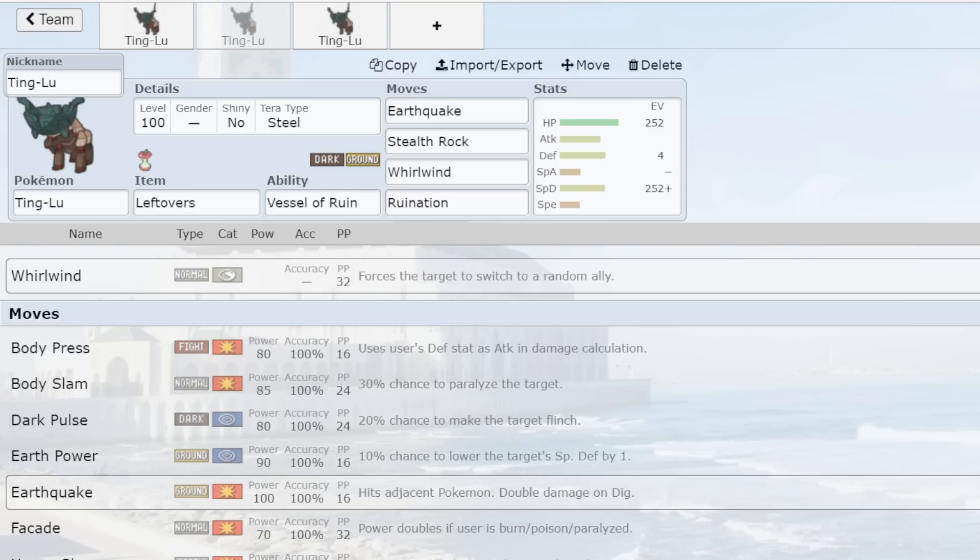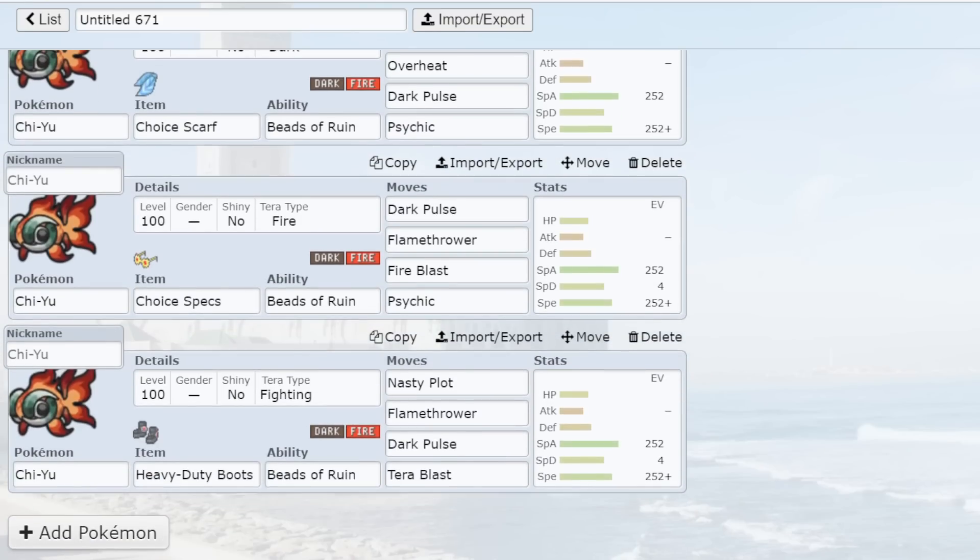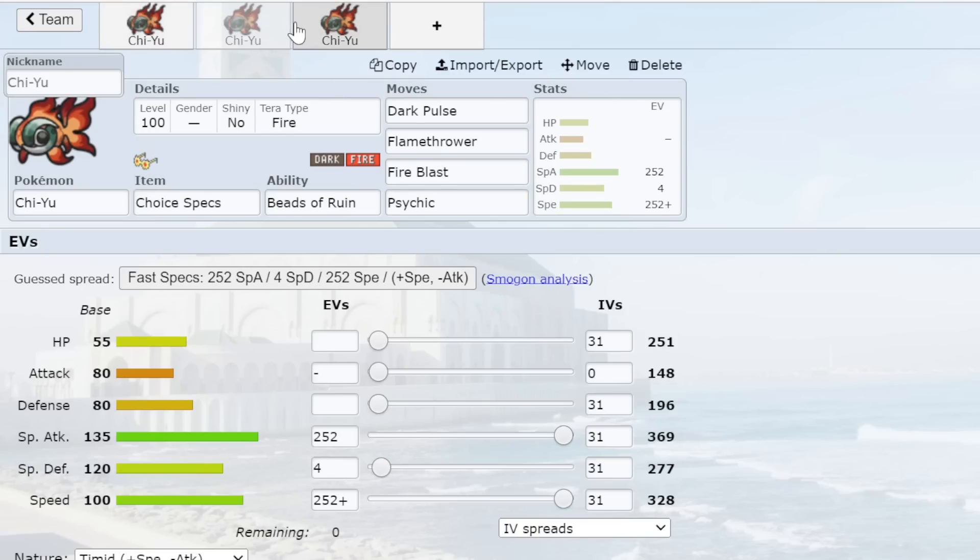Number two is Chi-Yu, which I gave a big shout out to in yesterday's video. For Chi-Yu we have three sets: Scarf, Specs, and Heavy Duty Boots. Scarf Chi-Yu is a fantastic revenge killer in the current meta — it's very hard to beat. The meta is so offensively geared that a Pokemon that can just spam STAB moves with a Scarf is a super blessing. Specs Chi-Yu is absolute overkill — you only need it on Sticky Web teams or as a dedicated stall breaker, since Specs Tera Fire Fire Blast always OHKOs Blissey.